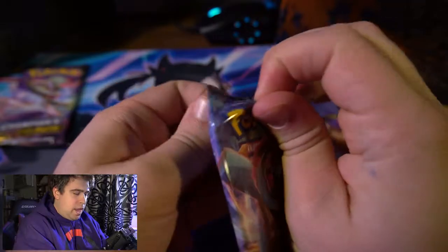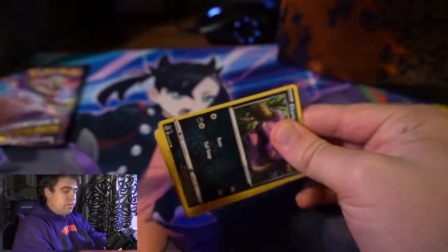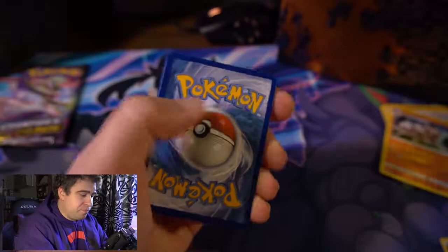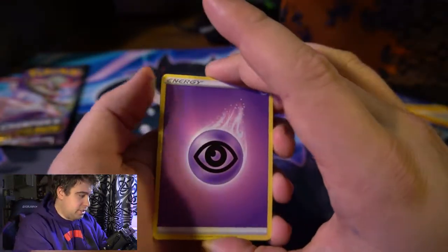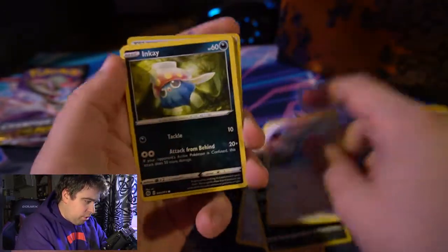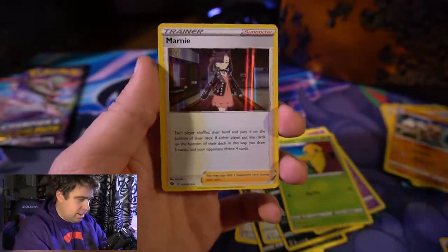Into pack number nine — two more packs to go and we're doing all right! In future booster box videos I'm going to do eight packs per video, released one day at a time over four days. Pack nine: Beedrill, Machoke, Swablu, Inkay, Kakuna, reverse holo Full Heal — and the rare is Marnie! Best girl.